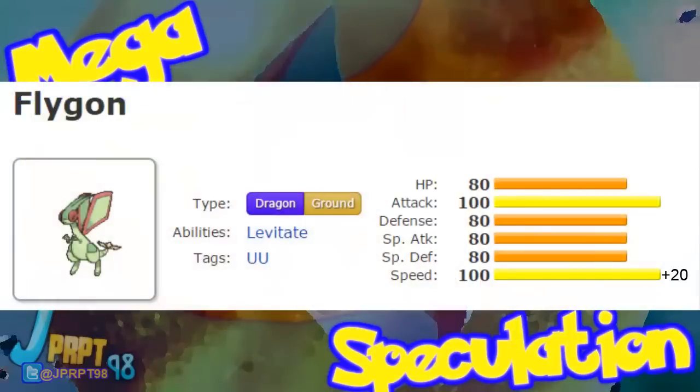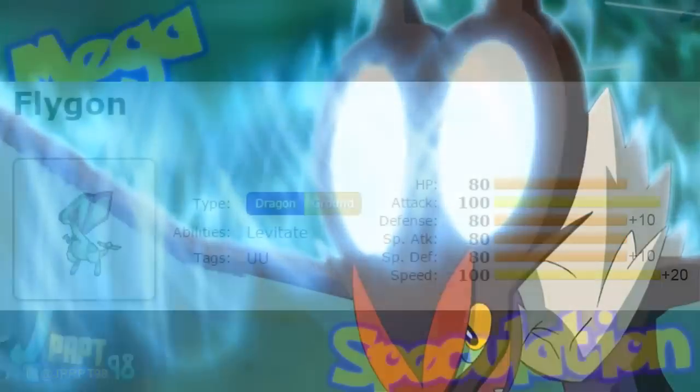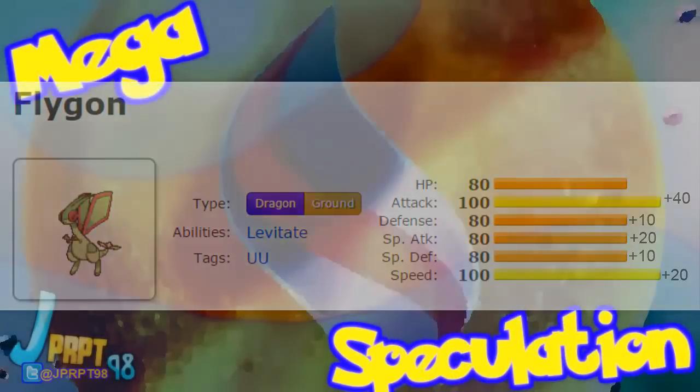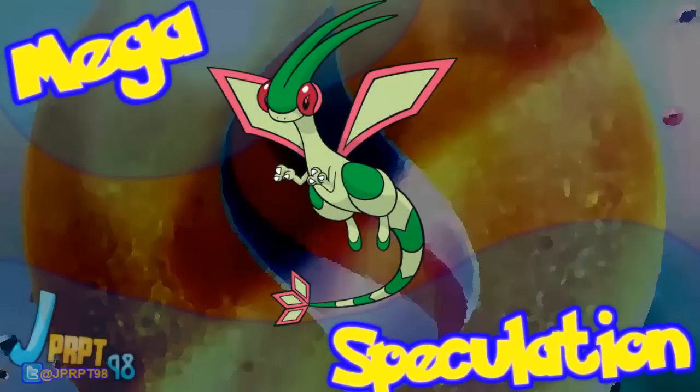In stats, let's put 20 into Speed, 10 into both defenses, and although I'd love to put 60 points into Attack, it's probably not going to happen. After all, Flygon learns Boomburst in Gen 6, so Game Freak will probably give at least 20 points to Special Attack to encourage people to use it, so Attack only gets 40 points.